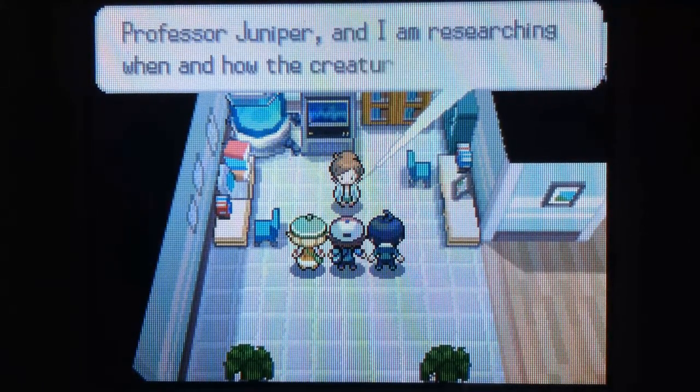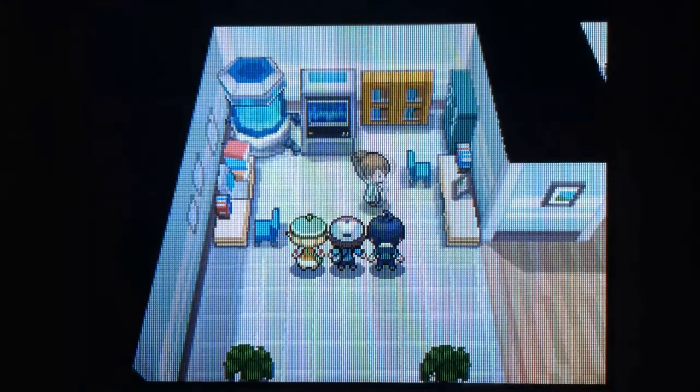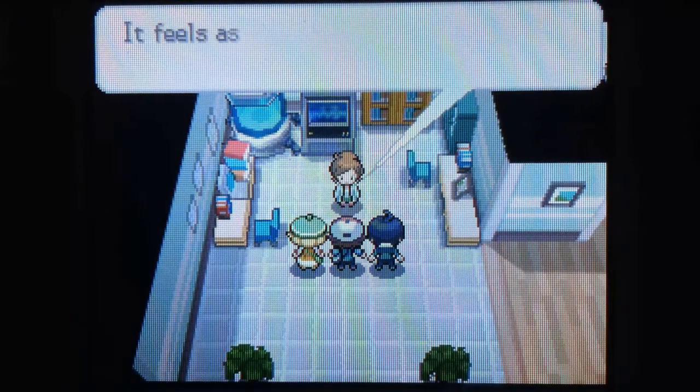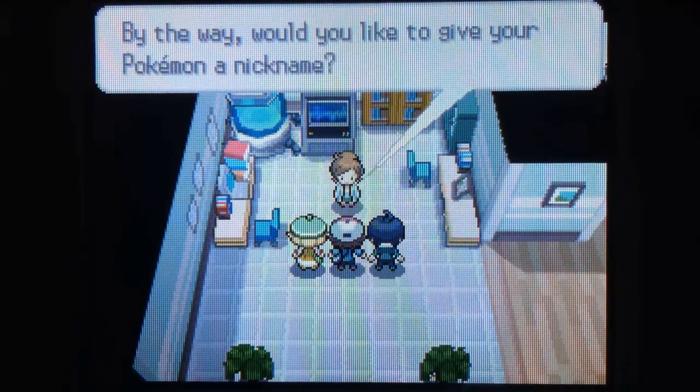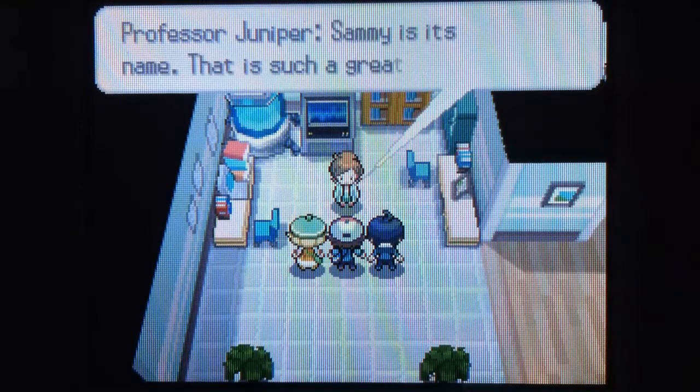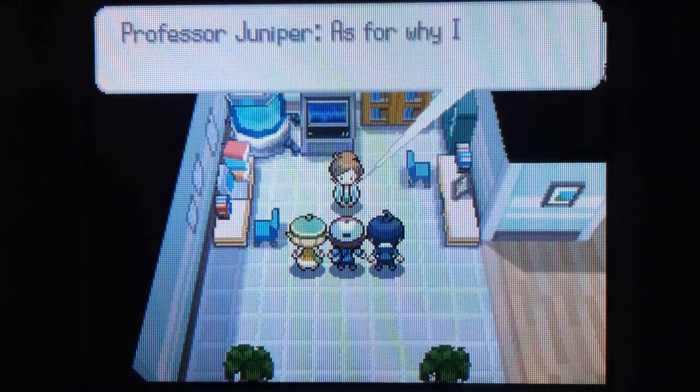She's going to introduce herself even though we've already met her at the start — I guess that didn't count. Her name is Professor Juniper. She'll talk about some things, and yes, we have had a Pokemon battle and my room was destroyed — thank you very much. Now we have to give a nickname to Snivy. I just thought of something — it's not really the greatest name but it will do. I got a male so this should work. His name will be Sammy. We're going to call Snivy Sammy — Sammy the Snivy. It's a good name.